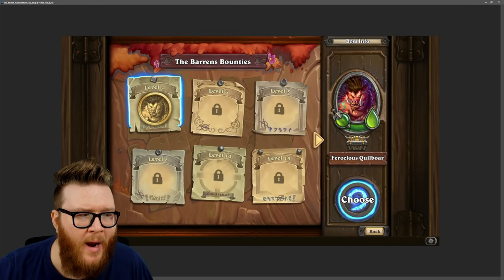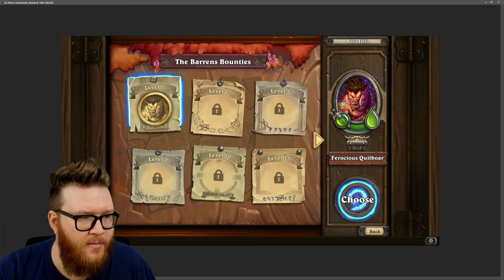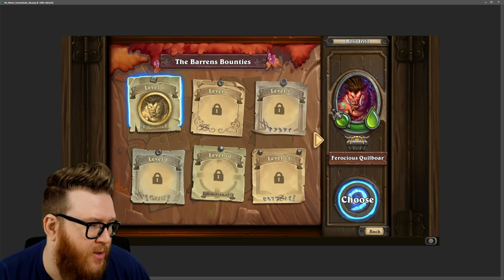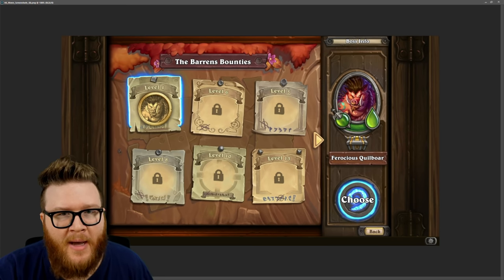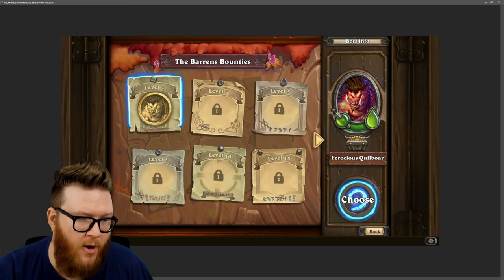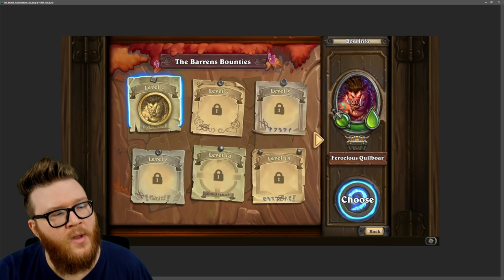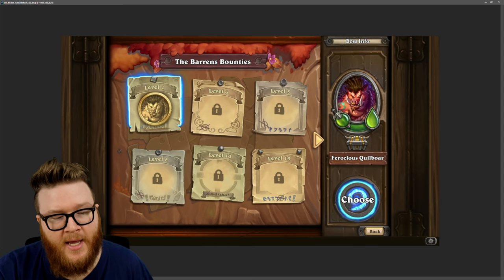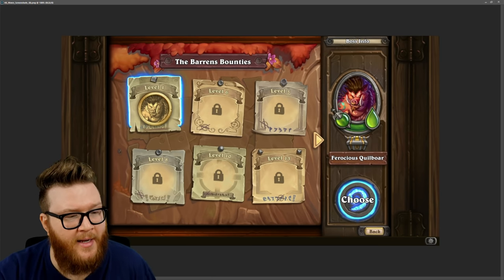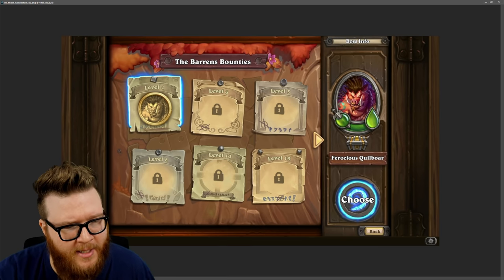So that was combat itself. I also want to talk about the wrapping around combat — what runs mean, how you get into a run. Mercenaries is a PVE roguelite. This is how you start a run: you have these bounties, which are basically how you kick off a run. There are six to choose from at various levels. You can start with a level four bounty, and as you progress through and beat it, you'll get experience and level up your characters — eventually getting up to level 13 bounties and beyond, with heroic difficulties and even a legendary difficulty.